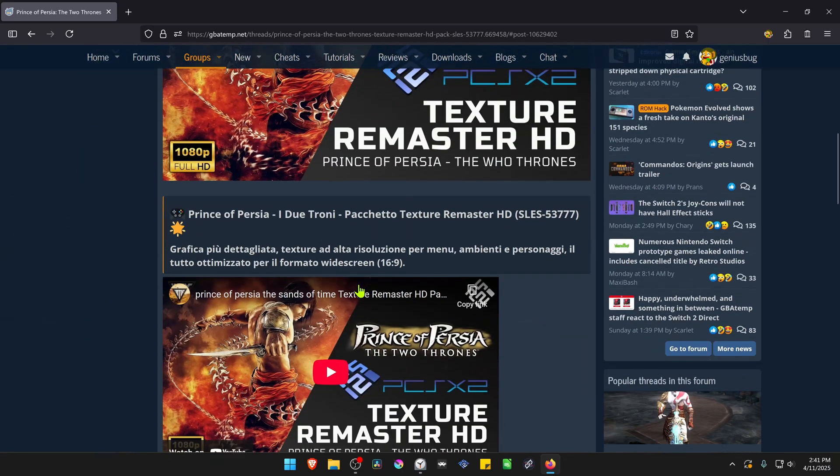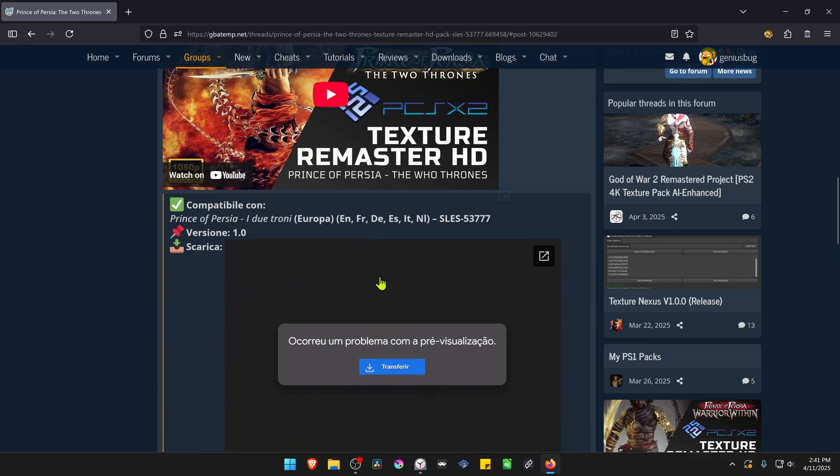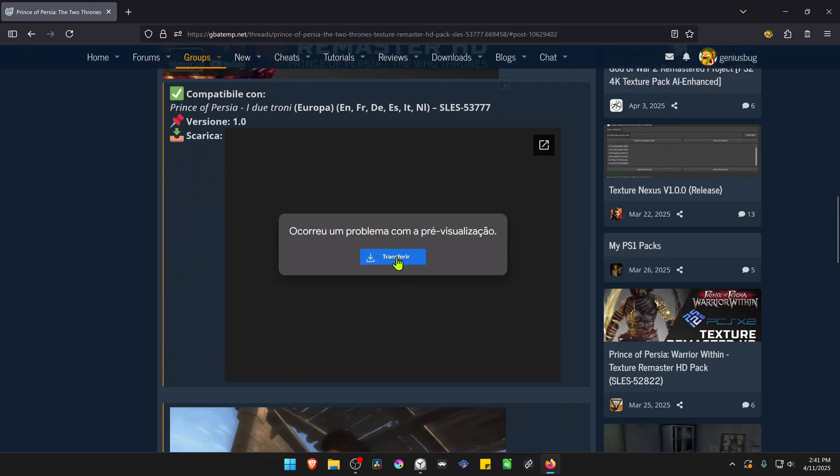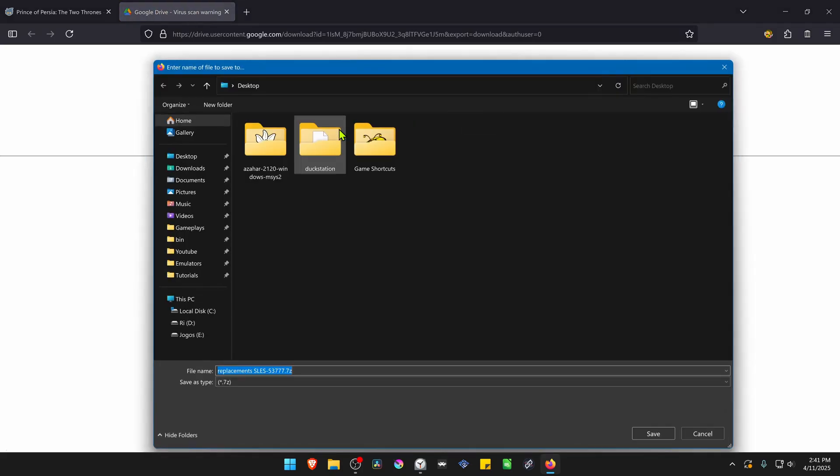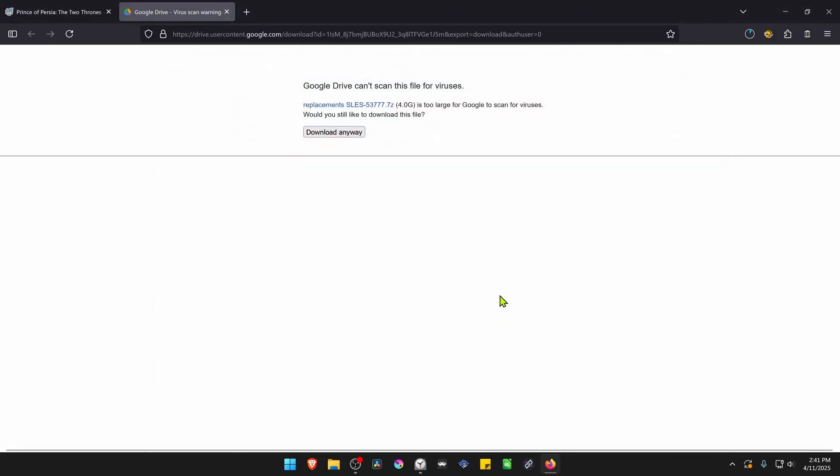You can scroll down and click on the 'Click to Expand' button, and then you'll find a Google Drive link where you can download the HD texture pack.